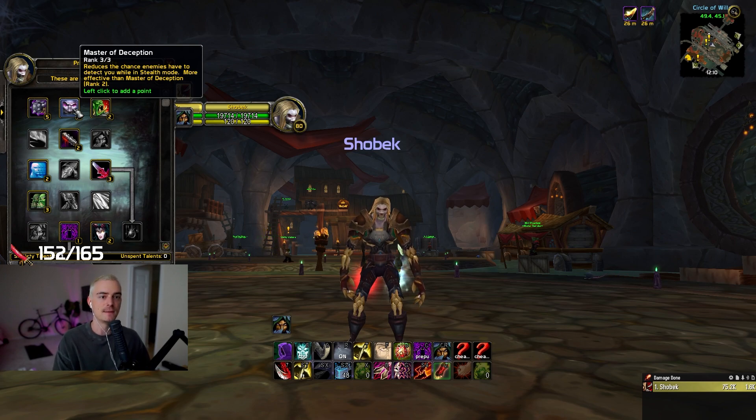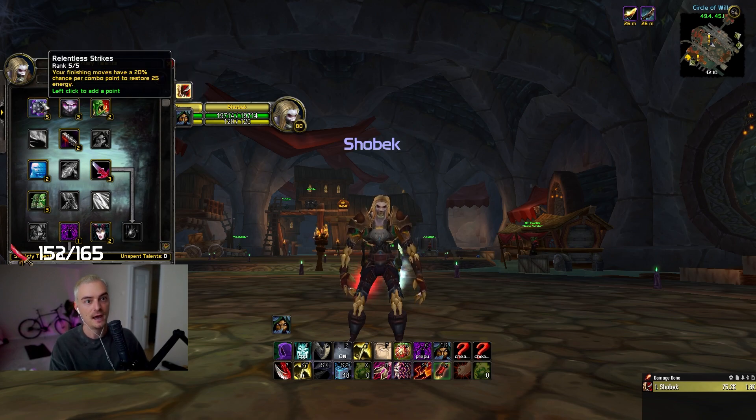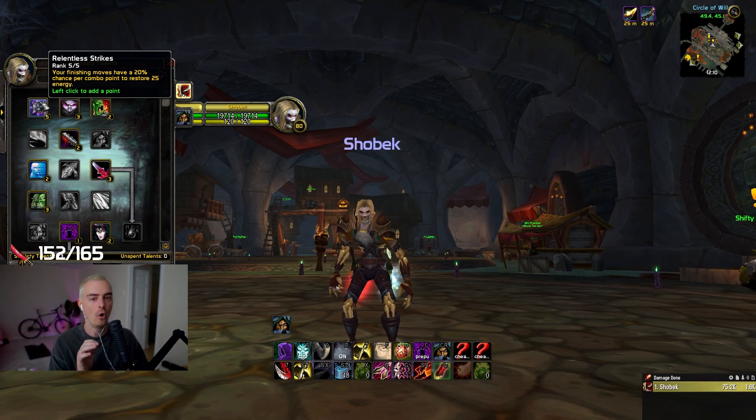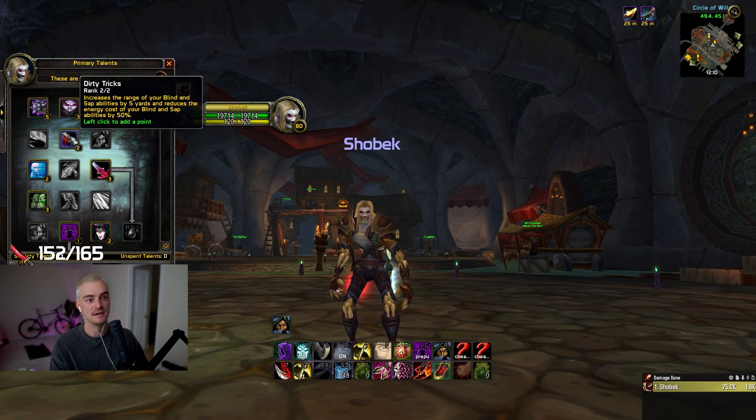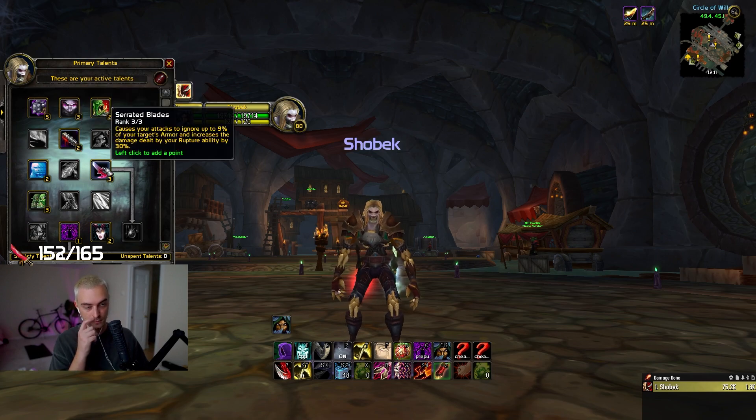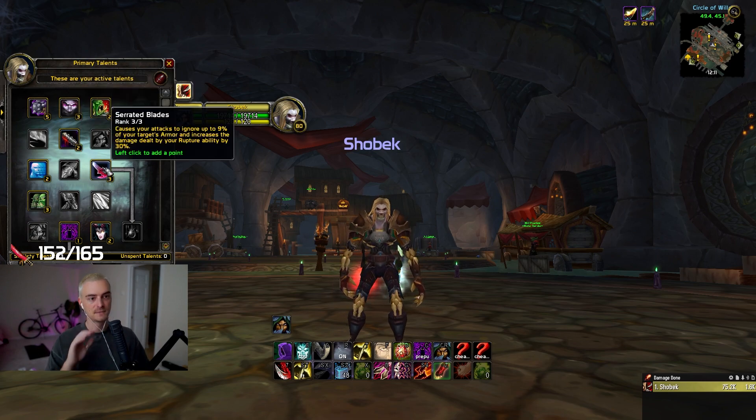You want to have Master of Deception. I know mutilate is slow, but you want to at least have this so you're not constantly getting sapped. You have to run this and then Relentless Strikes — your finishing moves have a 20% chance to restore 25 energy. This is absolutely insane and it always procs literally all the time. And Tricks of the Trade — you want to have it for the blind, sap, all of that — super, super important.